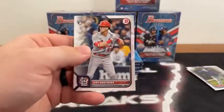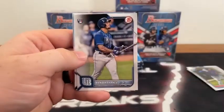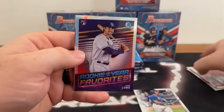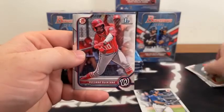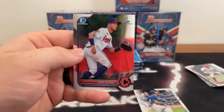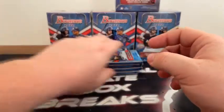Pack number two: we get a Lars Nootbaar rookie, Brian De La Cruz, Vidal Brujan covering our first Wander Franco rookie card for Tampa. Here's Jonathan India and Bryce Harper, a rookie of Josh Low, Jay Allen, Jordan Lawler covering Quintana for the Washington Nationals. We've got a First Bowman Chrome of Matt Frazier and Fran Aldui for Cleveland. Very nice start in two packs.